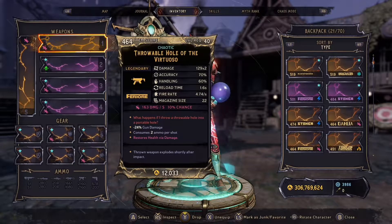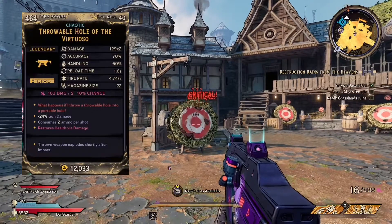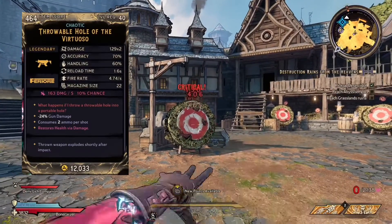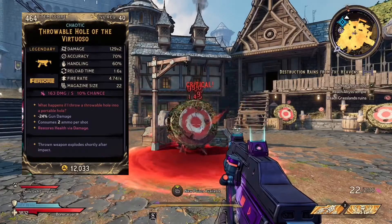But we're not really focused on any of that. What we're focused on is the red text, which says: what happens if I throw a throwable hole into a portable hole? We're also focused on the fact that this is a thrown weapon which explodes shortly after impact. The Virtuoso is actually pretty accurate in 3-round bursts, and when you throw it, it drops a black hole of blood on the ground, which explodes when it disappears.